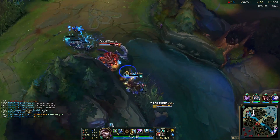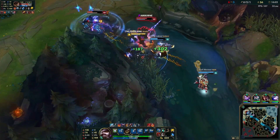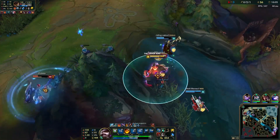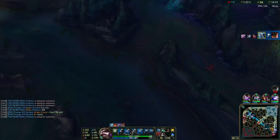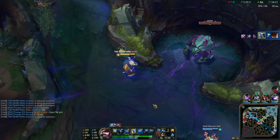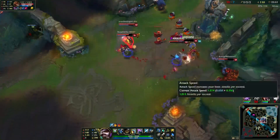Once he has hold of them, he can slow them down with his E, Majestic Roar, and then finish them off with his W, Frenzy. If that wasn't enough, Volibear's ultimate, Thunderclaws, shoots lightning, dealing magic damage to up to eight nearby enemies, making him a potent threat in a teamfight. He's also more than happy in the jungle — happier than most bears would be, anyway.